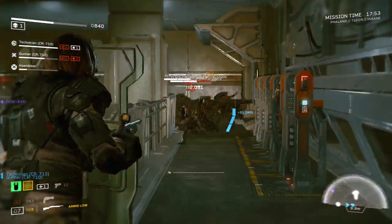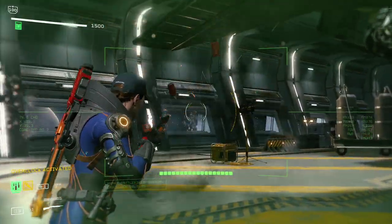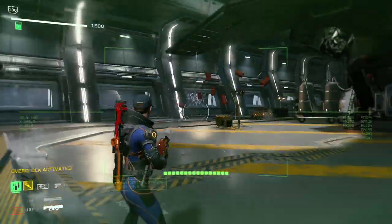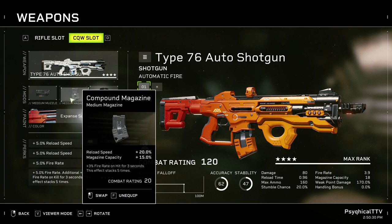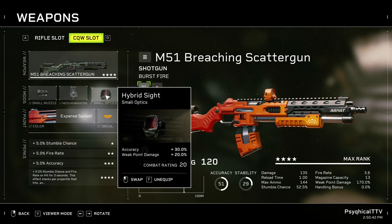The pump shotgun does deal a lot of damage and can even one-shot runners on insane, but when it comes to overclocking it loses a lot of potential damage because of its reload mechanic. I recommend sticking to something that reloads your magazine quickly. For the auto shotgun, go with the assault brake, compound magazine, and hybrid sight. And if you're going for the scattergun, take the compensator, compound magazine, and hybrid sight.